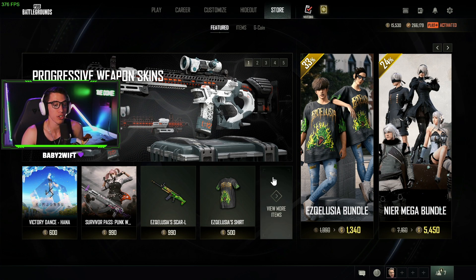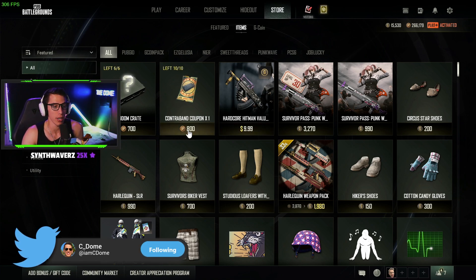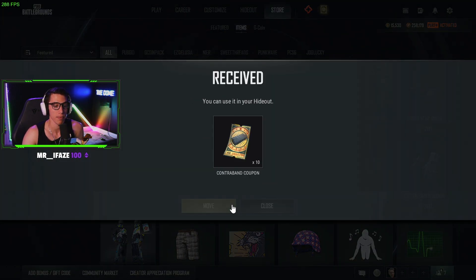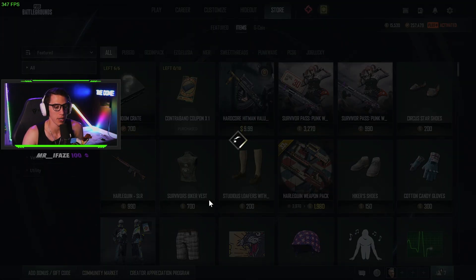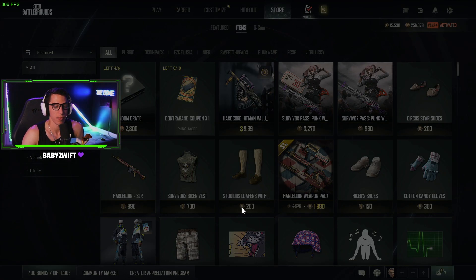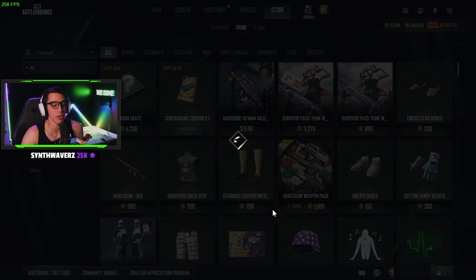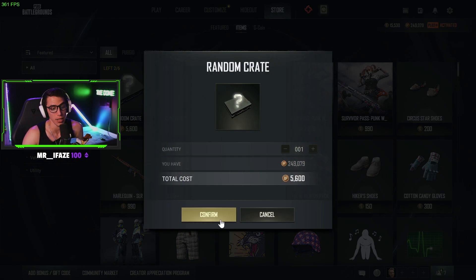I have 91 contraband coupons available to open up a few more, and we can actually get a couple more coupons here by doing this. Every week be sure to buy your 10 contraband coupons with your BP — that opens up one whole crate. Usually I like to spend the extra BP I have on these crates because sometimes you get lucky and get a cool skin.